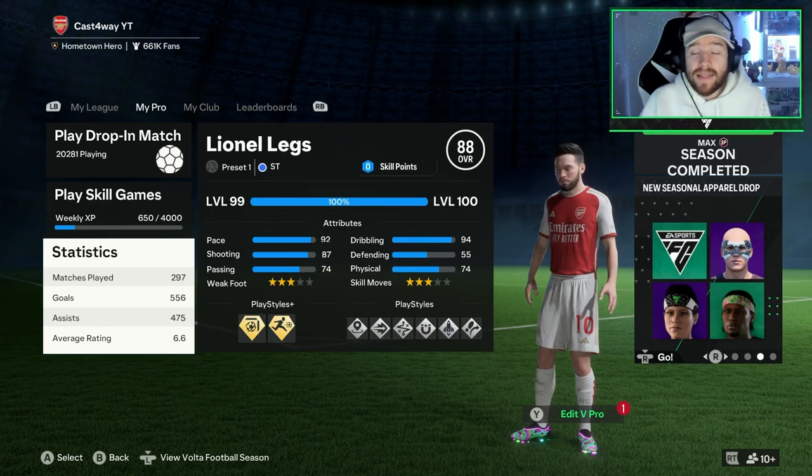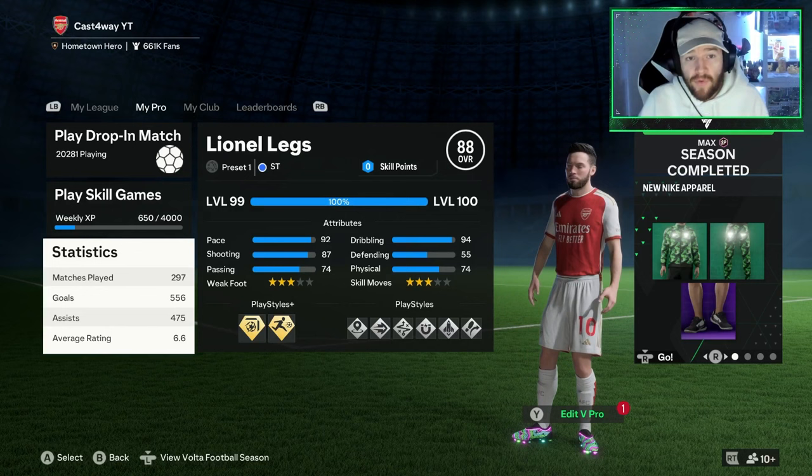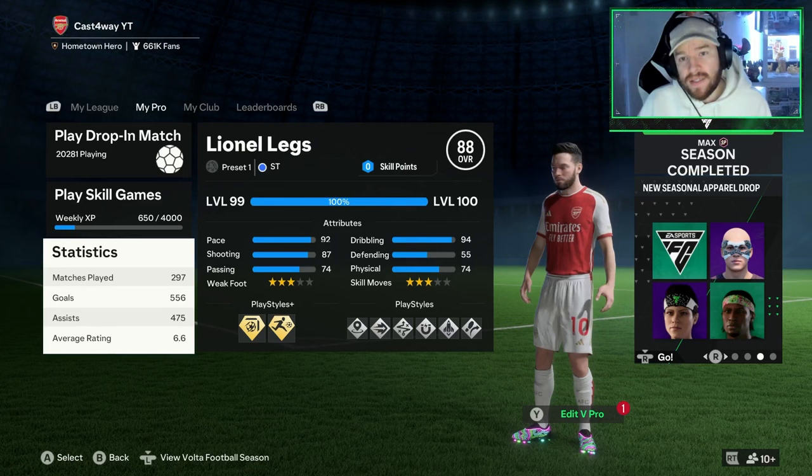If you shoot across the goal, there's a solid chance that even if the keeper does save it, it's going to spill back into the box and go to one of your teammates for a follow-up. If not, it will just go in the back of the net. Goalkeepers have been buffed this year — if they dive the right way they're likely to save it, but if they dive the wrong way there's a very good chance your shot finds the back of the net.